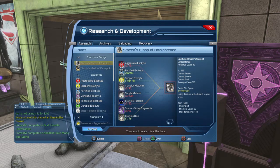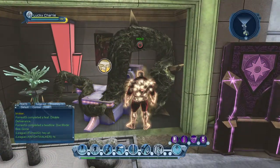On this one right here you're going to need 16 of the aggressive, fortified, and support exobytes — 16 a piece. You'll need 40 complex materials and 120 simple materials. You'll also need Staro tubulars — I'm not sure exactly what that is but it looks like a little hat — then Staro spine fragments and a Staro disc. Specifically, that's 25 Staro tubulars, five Staro spine fragments, and one Staro disc to make it.